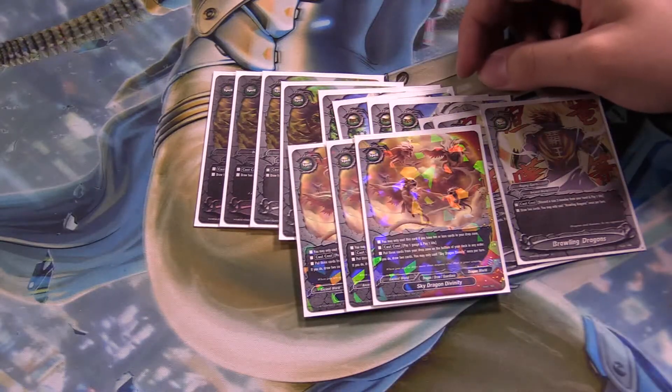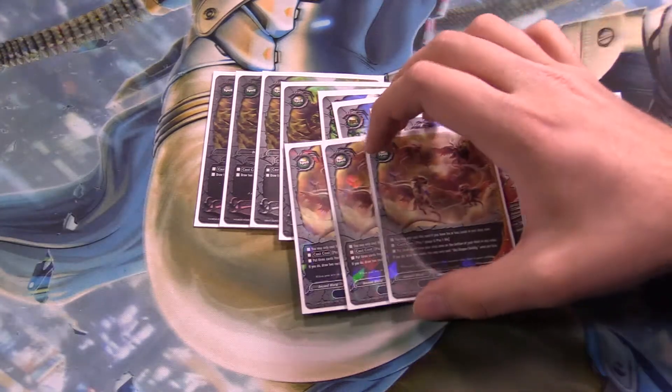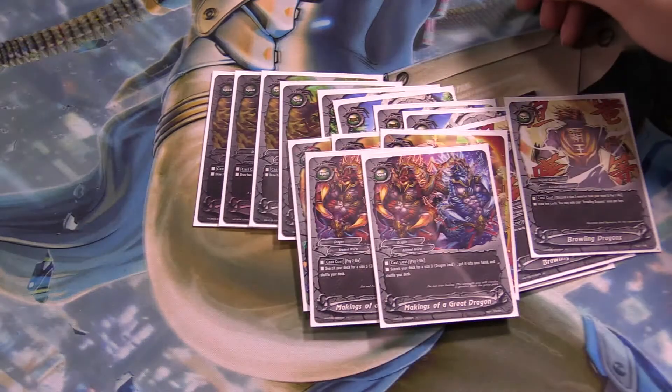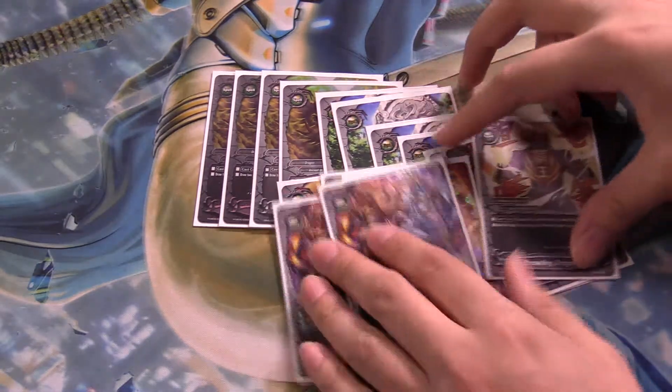Maybe my opponent milled me a few cards and one of them was Dualseeker SD. I cast Sky Dragon Divinity to return him back to the deck, and then use the size 3 search spell — pay 2 life and get a size 3 Dragon Lord from your deck into your hand. A nice way to recover.